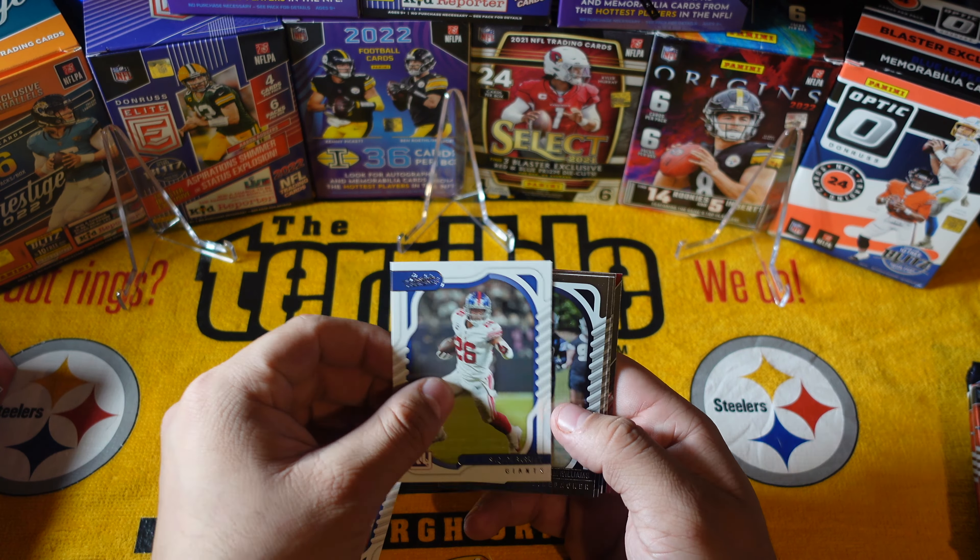Third pack out of six. We got Sammy Harris, Jonathan Taylor, Justin Jefferson, Daniel Jones — this dude's asking for like 45 million dollars, I think he's crazy, we'll see if he gets it. Derrick Carr — we'll see where he ends up. Dak Prescott, Greg Alec Pierre, and we got a Trayvon Walker Introductions card. Not bad, not too shabby.